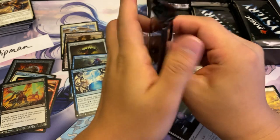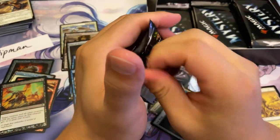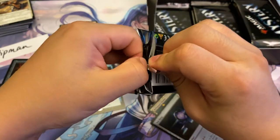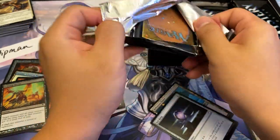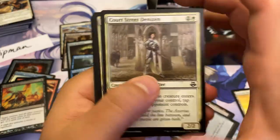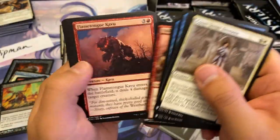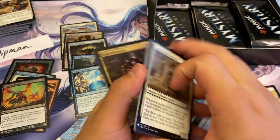We have calculated the EV on these before — it is definitely actually decent. It's not like a standard draft booster box. Those are like in the 50s, 60s, 70s. These are nice, like 120, 130. There's legitimately cards that have value in it, and they're fun to open.